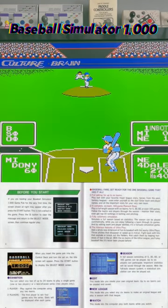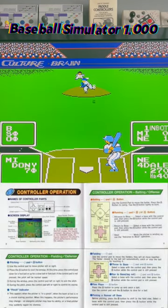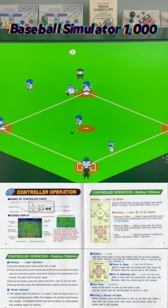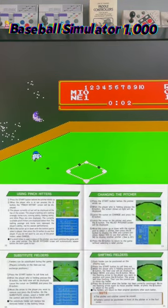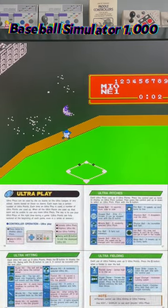The fielding is a bit weak, with fly balls that take forever to come back down and a second baseman that insists on covering first base. It sounds pretty average until you discover Simulator's ace-in-the-hole: the Ultra League.